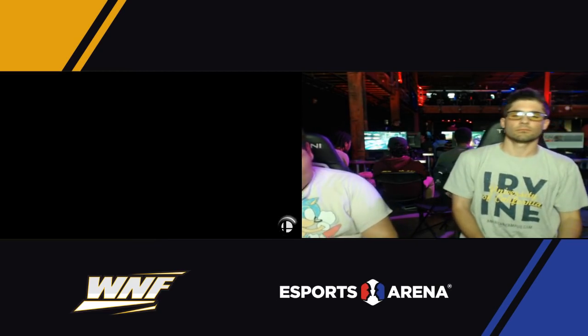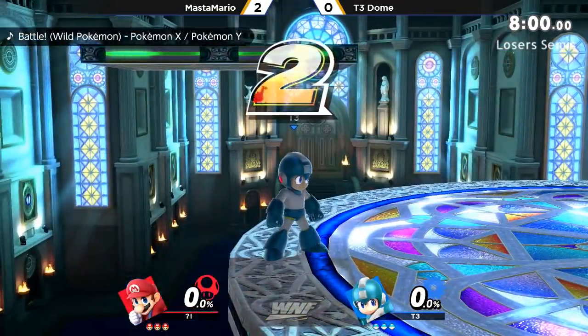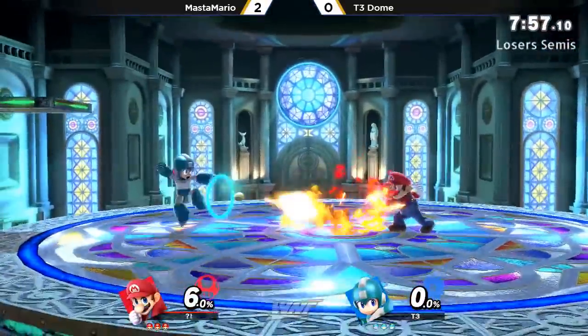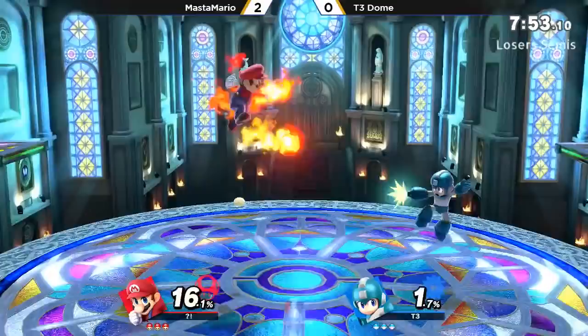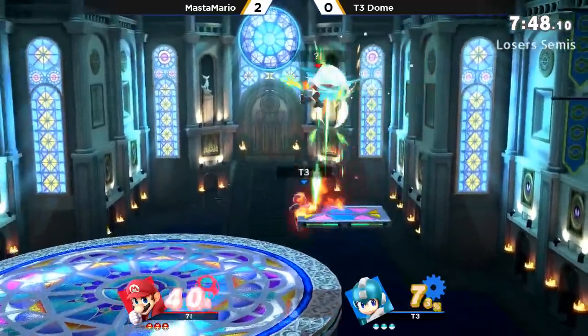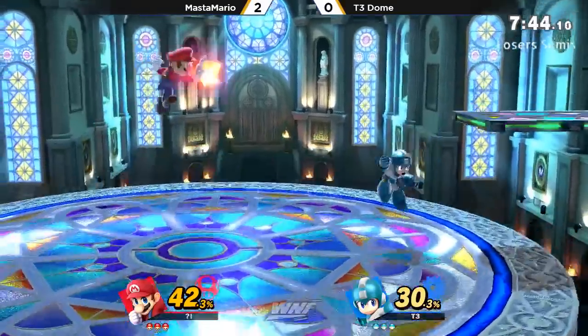So, you know, if there's going to be a time to see your secondaries, it's when you're down 2-0 for sure. Mega Man — yeah, that annoying character. Similar tools for sure, you got a ton of projectiles. Mega Man is actually really, really good. I can assume that Dome probably played Mega Man in Smash 4.